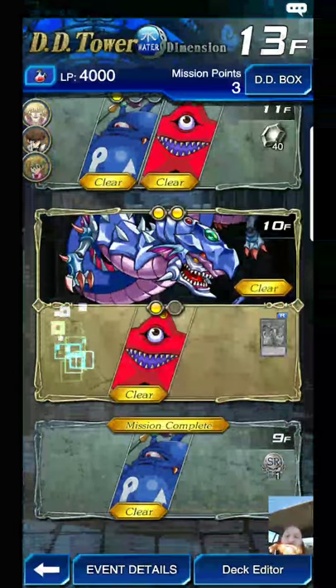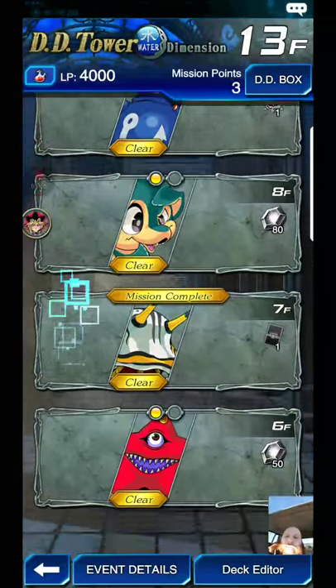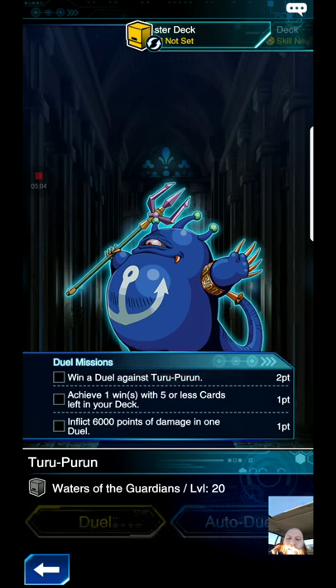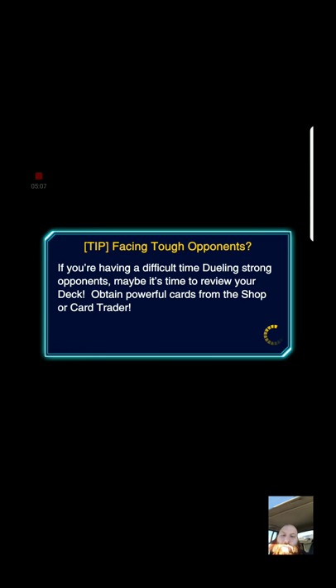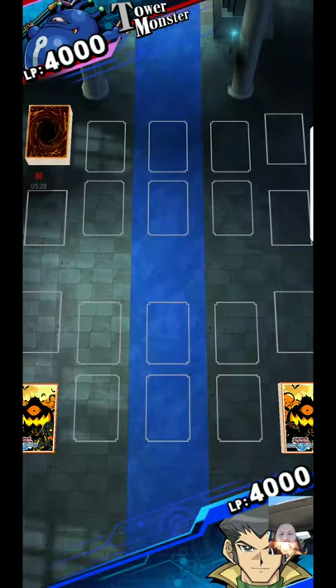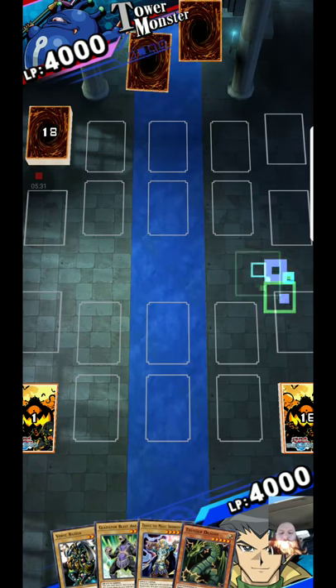When I first started doing the DD Tower I was trying to 100% clear everything and it was taking forever — I was failing a lot. What's easier is if you just go in and win matches. Don't care about all that extra stuff, just win for now. Finish it all the way, get to level 30, and then you can go back in. It's just not very entertaining — a lot of grinding.